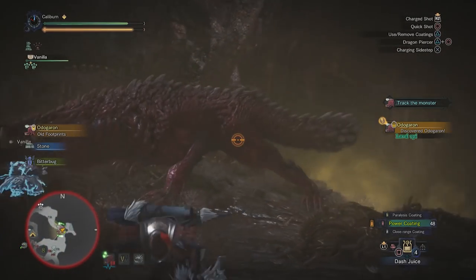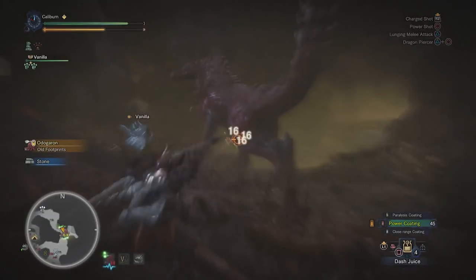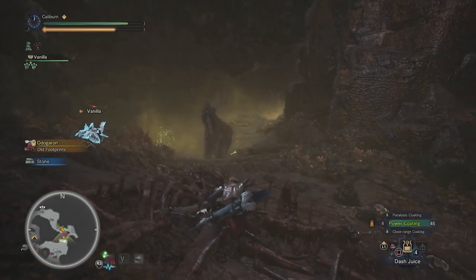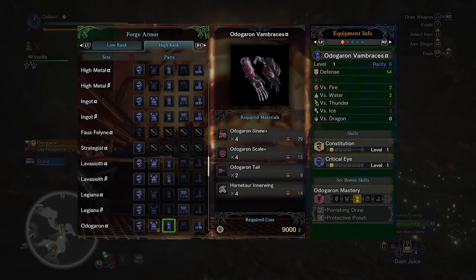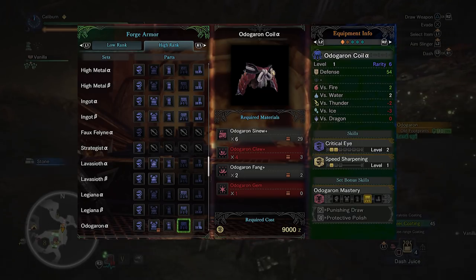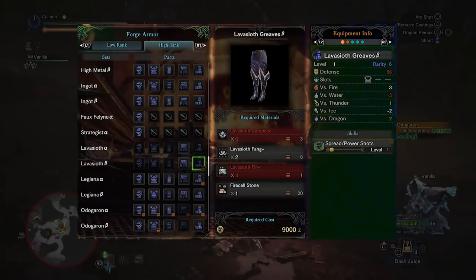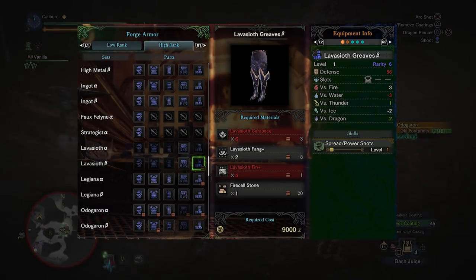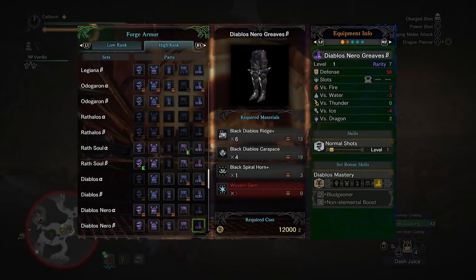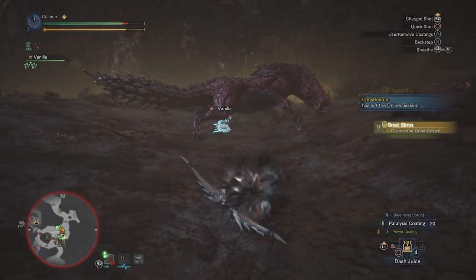Unfortunately, this is going to have to tide you over to take on the higher tier monsters of high rank. Odogaron's set is a reasonable choice — Punishing Draw now only requires two pieces, and there are good pickups for both styles. Pick up the gloves alpha for Critical Eye and Constitution. Pick up the waist beta for Critical Eye and a decoration slot, since you won't be using Speed Sharpening at all on a bow. Then you'll want to hunt either Lavasioth or Black Diablos to pick up the boots. Lavasioth has an upgrade to power shots, which are the spread arrows. Diablos Nero greaves get a bonus to normal shots. In an ideal world you'll be able to pick up both eventually through decorations, but you'll have to make a judgement call here — pick one and stick with it.